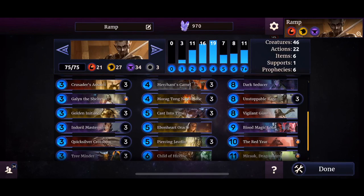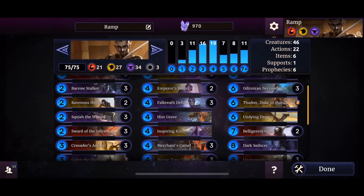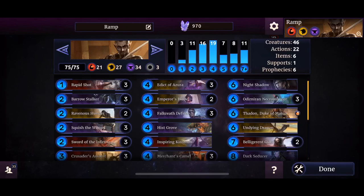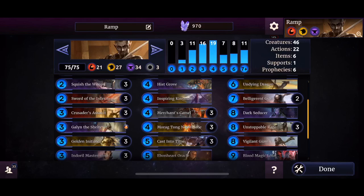Zero cost actions are very useful. Hot Oracle for more drain, piercing javelin for safe removals. We're starting with single creatures mostly because they are big clunky stuff and you can bring them back — except if they are cast into time, then you can't. We've got Child of His Scene, Chichiro the Betrayer for more card drawing, Night Shadow (only one copy), Ordinary Necromancer to bring back whatever you like, Thadden Duke of Mania to draw more cards, Undying Dragon for more life drain, and Bulgerian Giant for removal of nasty supports — for example if your opponent spawns a Dark Seducer, you toss it back in their hand.